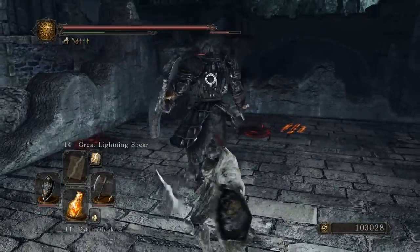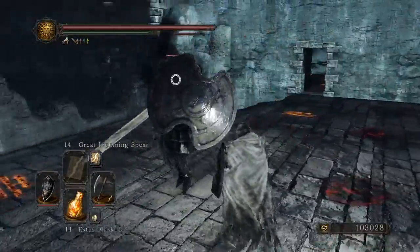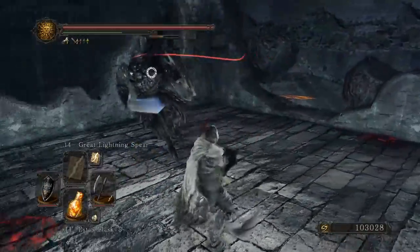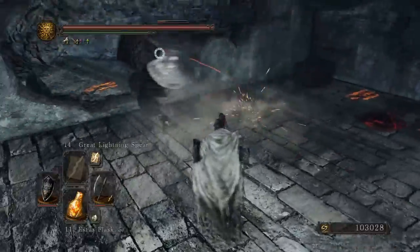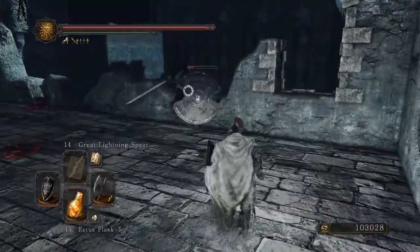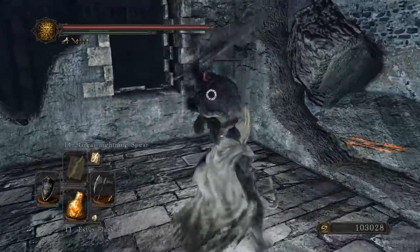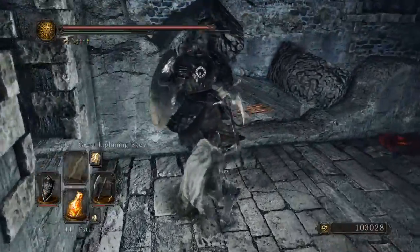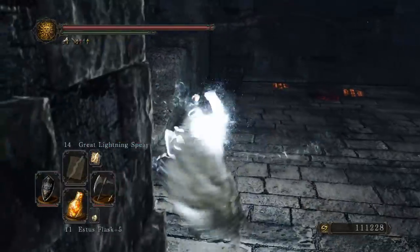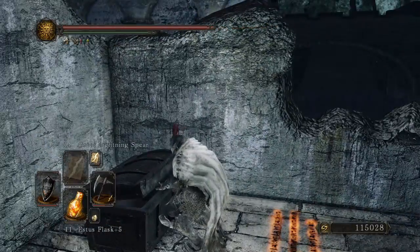Get a hit off. For that you just circle strafe. And he does that again, and again. Here we go. Twinkle twinkle. Oh man, I might have enough to level now. Fragrant branch of Yorg. Yorg is so cool.